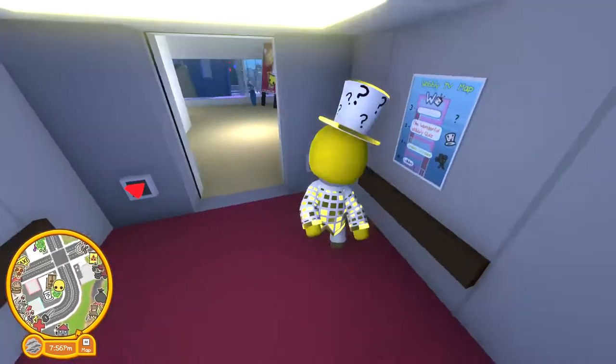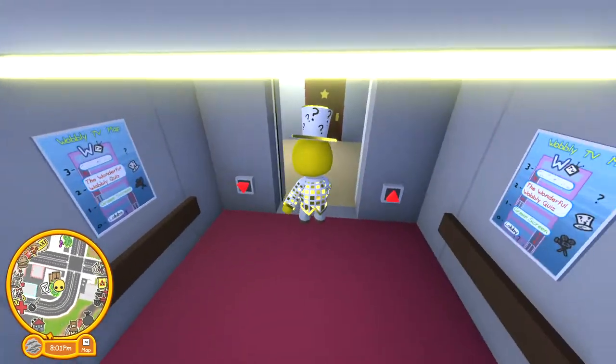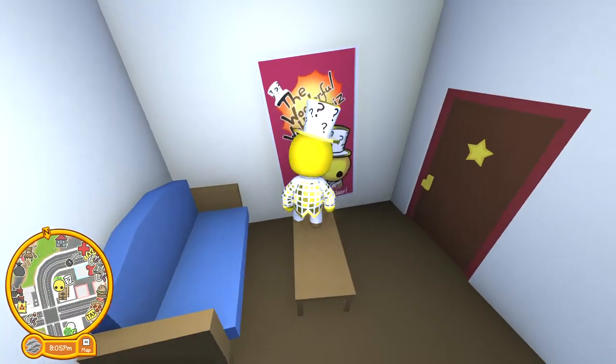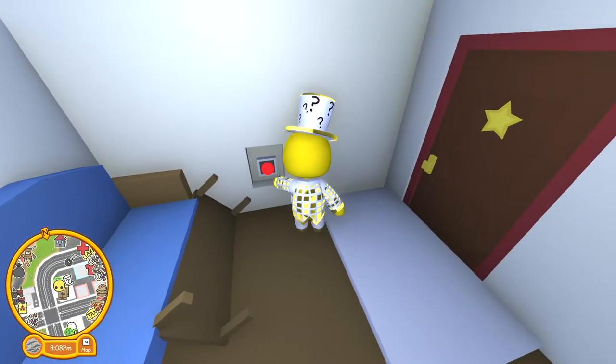So we're gonna go here — you can't go any further up, it's got a lock on the third floor. What you're actually gonna do is go into this room right here, and you'll be seeing this little painting.